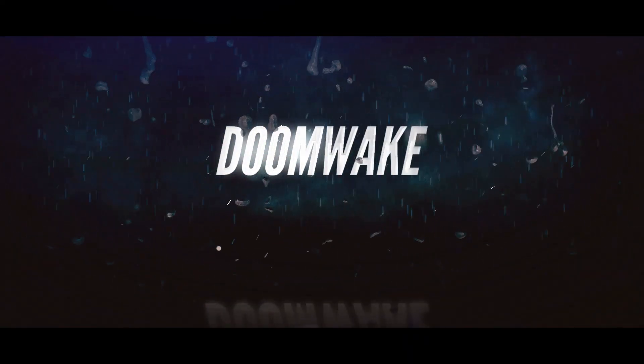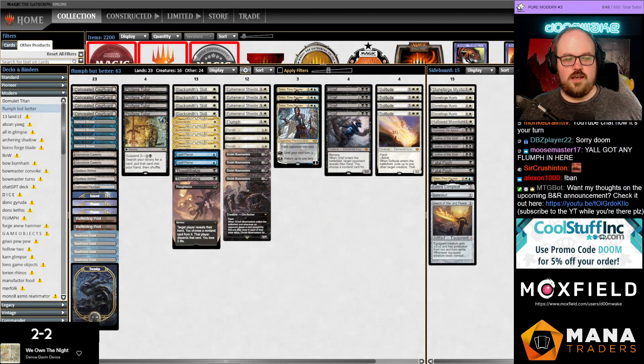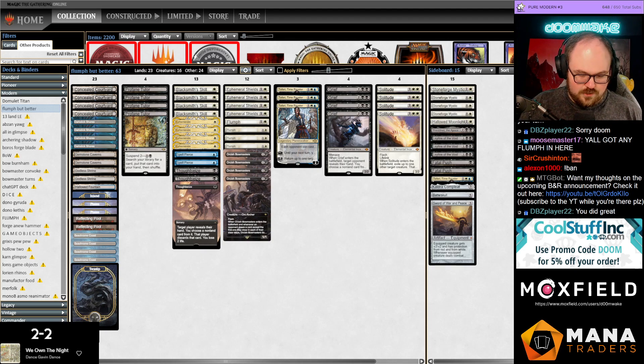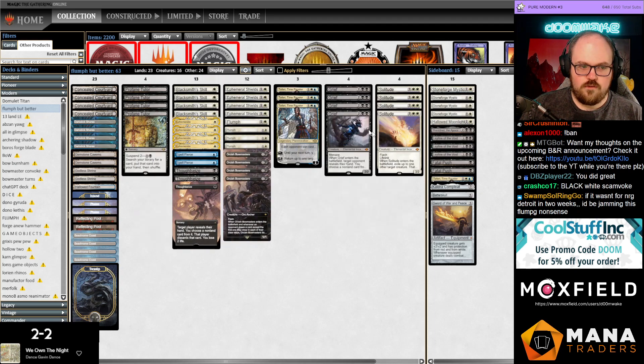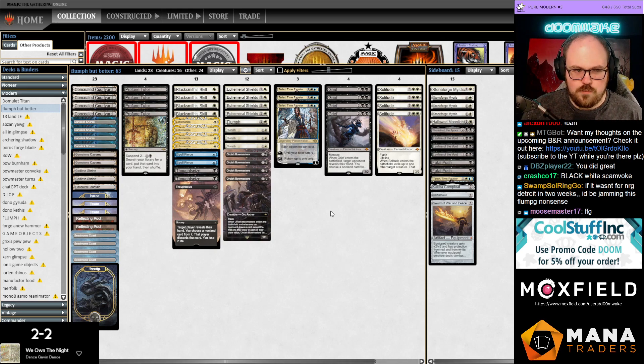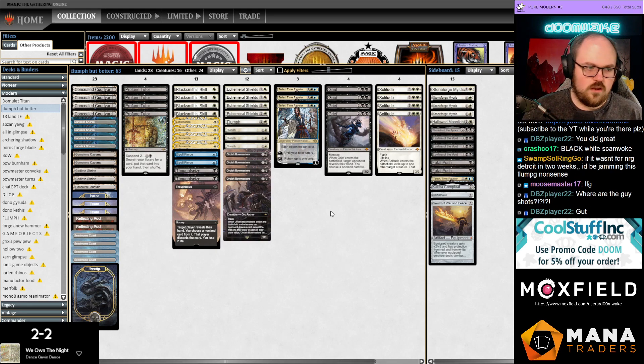Distinction has presented this absolute masterpiece of a deck. I got a little case of the flumps last time we played this deck, and this is a slightly different iteration — it's leaning more into the scam aspect. We're playing with Ephemerate and Grief alongside the Solitudes we had before, so alongside those with Teferi and Profane Tutor you can play this like a more reasonable midrange-type game.